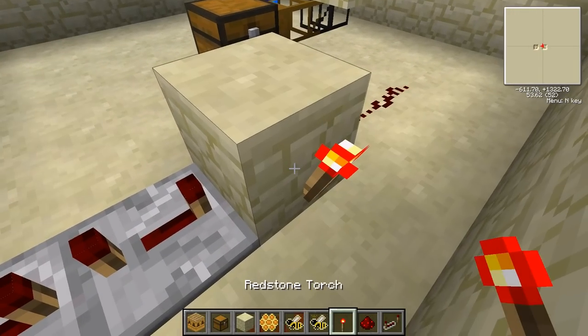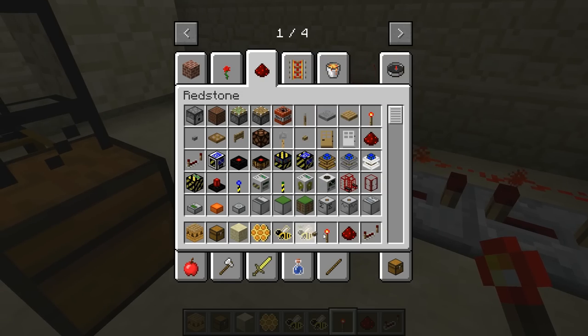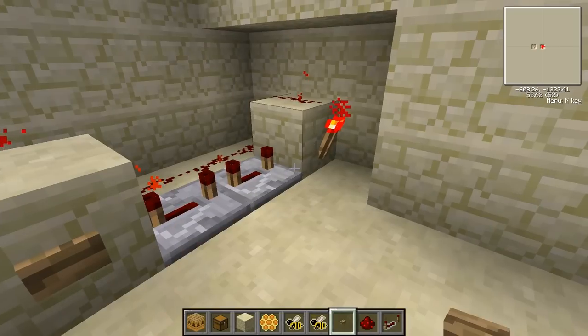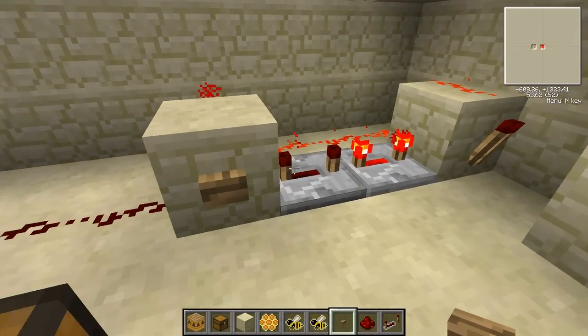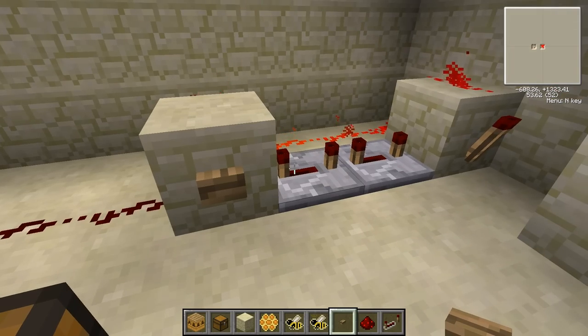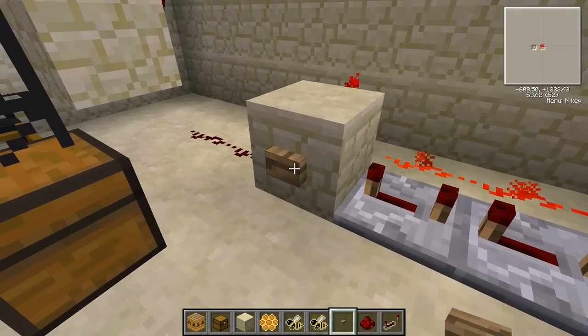Now you don't need this button here, but I'm just going to put a button here to demonstrate. So that will be monostable and it will put out a short pulse. As you can see, it turned off before the button did. Good. So that is sorted, that is done.